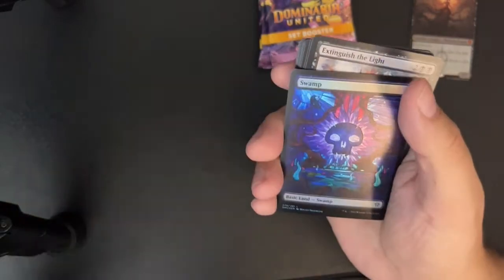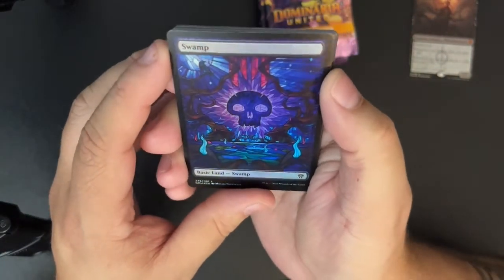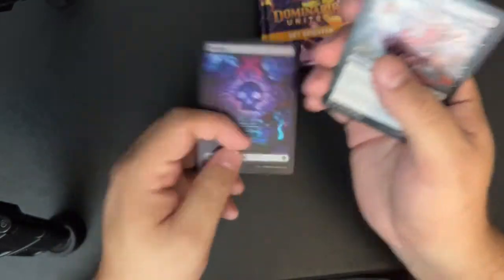Writh Liberated Primeval — once again I was right, these pretty lands look even better in foil. I'm going to need some of these.